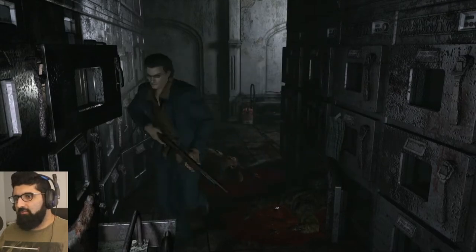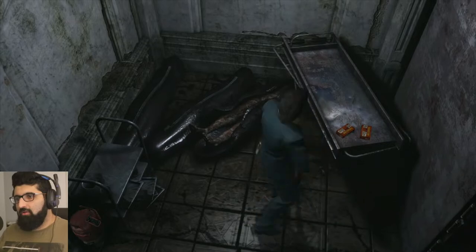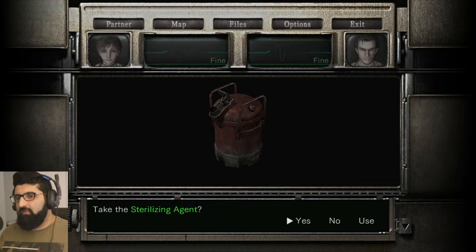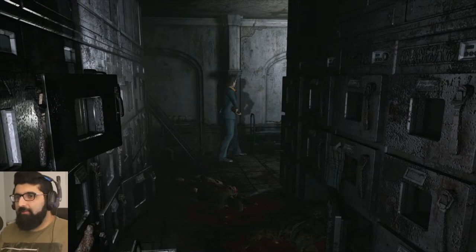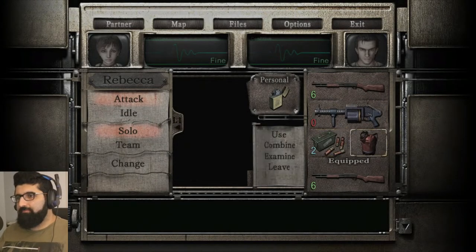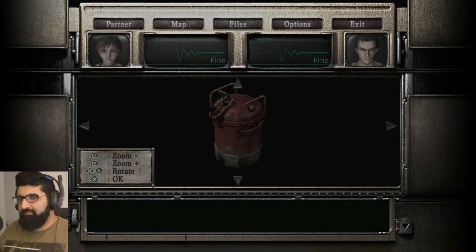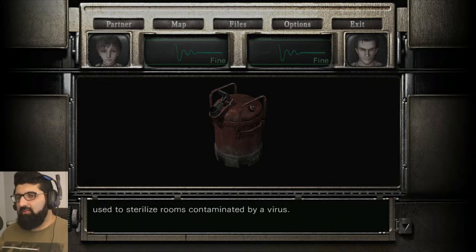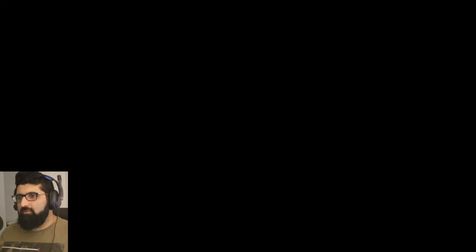What the hell is this shit? How the hell did I miss him? Oh look at this. What do we got here? We got this item here. Sterilizing agent - something we need, I'm sure of. Examine. A small tank containing a chemical agent that can be used to sterilize rooms contaminated by a virus. I think it's for that one room. That's all we have in here.